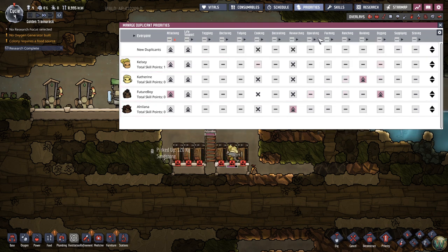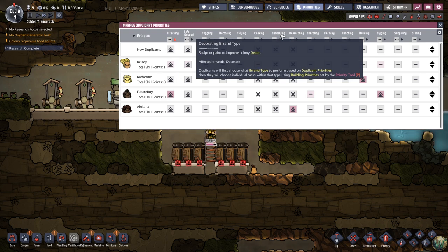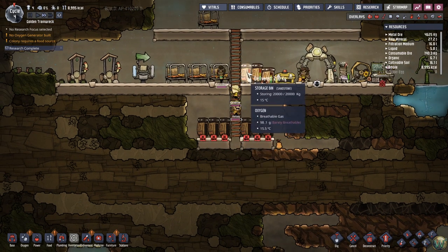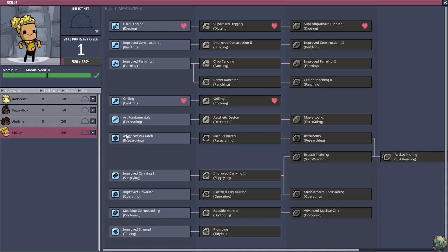I'd like to set researching and cooking on disallowed except for whoever I want to do those tasks — right now that's going to be Kelsey. I don't want people doing researching and cooking who can't actually do them well because the food will turn out nasty or slow, and the decorating will turn out poor. Kelsey has excavation and cuisine, so she's going to be cooking. We'll give her that skill — it gives her two points to cuisine so she can cook better, and access to the electric grill.